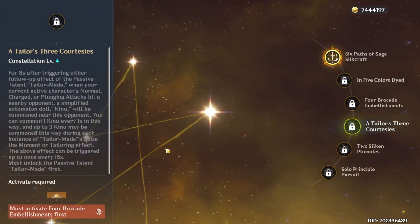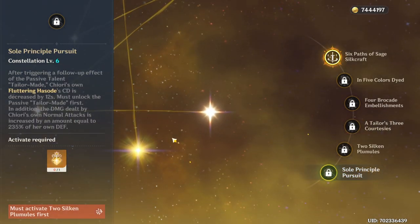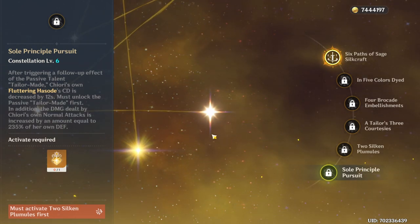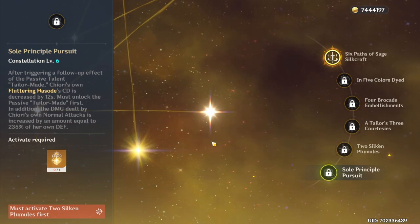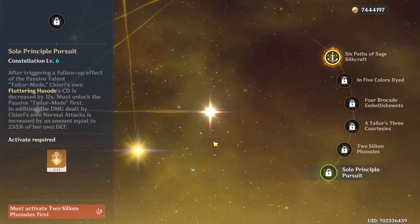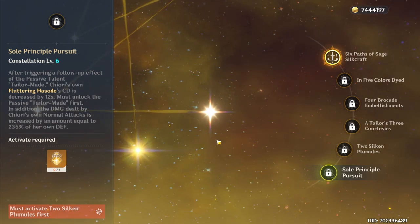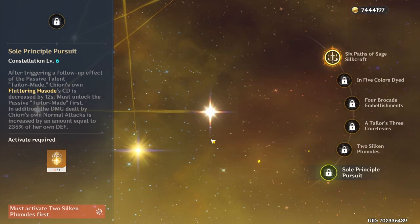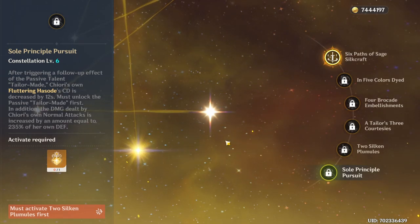Constellation 4 kind of builds on that — it summons more dolls whenever your on-field character attacks something. And Constellation 6 allows you to reset the cooldown of your elemental skill, which is quite important because the dolls seem to have very little range, so with this you can more frequently reposition them. It's also kind of like a built-in Noelle C6, allowing your normal attacks to gain benefits from defense, so they seem to hit pretty hard, especially with Shiori's signature weapon. Shiori can be a very good filler in quick swap teams with the geo infusion.